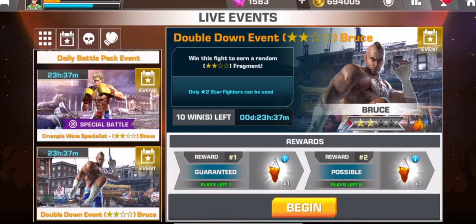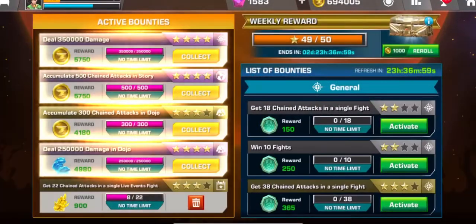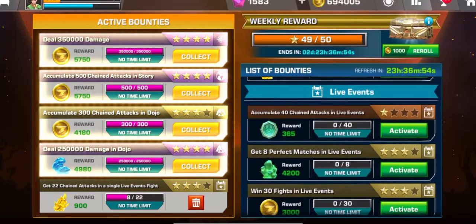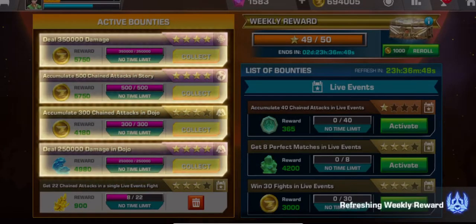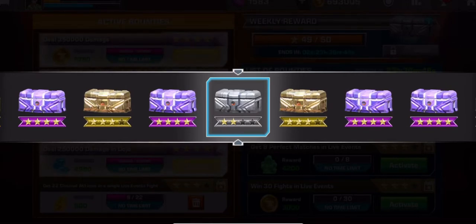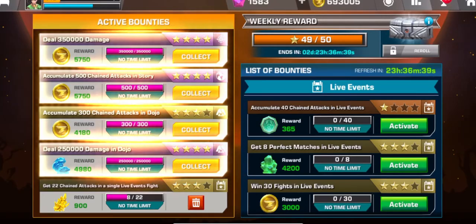If I was going too fast, just pause the video. You can see the list of daily bounties on your right — just pause it if I'm going too fast. Let me roll my weekly rewards — I want to get a purple chest. I got a silver. If anybody knows of any guaranteed way to roll a purple chest, let me know.